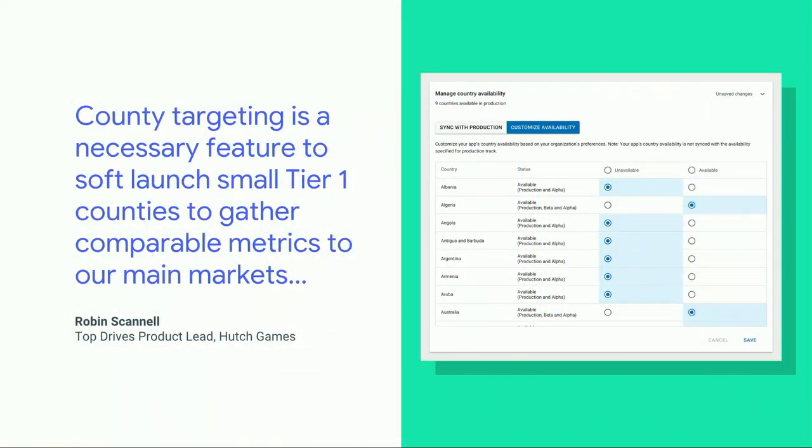Let's jump into the last tool: country targeting. Country targeting is a very powerful tool that allows two things. First, you can have different tracks per country and run separate closed, open test, or production releases in a specific geography — very useful for soft-launching processes, for example to test user acquisition or monetization in one particular region. Second, it's key during launch because you can use a staged rollout per geography, controlling the rollout in different countries and monitoring which users are getting into the app to test server performance or user feedback.